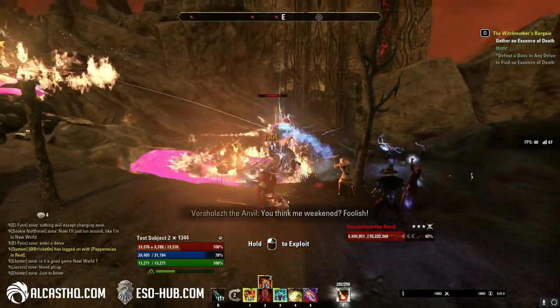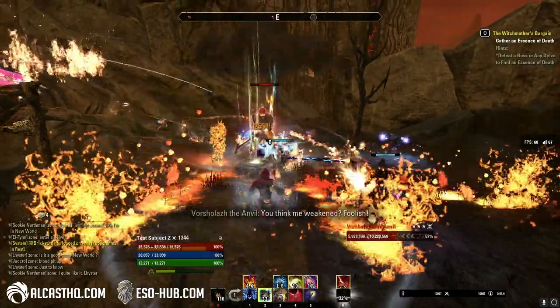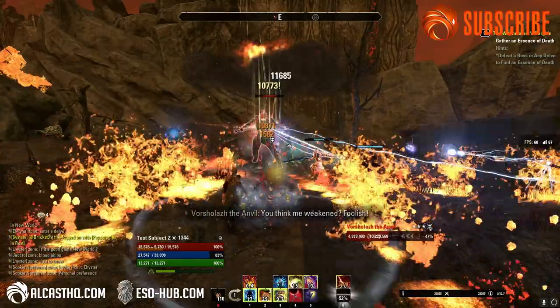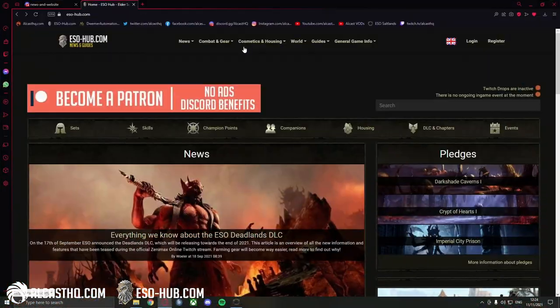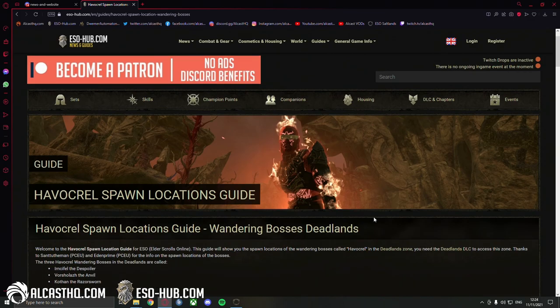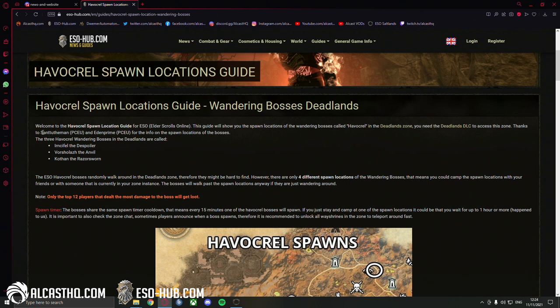Welcome ladies and gentlemen. Today I want to talk about the Havokrell wandering bosses spawns in the Deadlands zone. A lot of players have been looking for them and it's quite confusing, so let me explain. On eso-hub.com in the guide section, Havokrell spawn location, you can pretty much find the whole guide — thanks to Zentu the man and Eden Prime for the information.